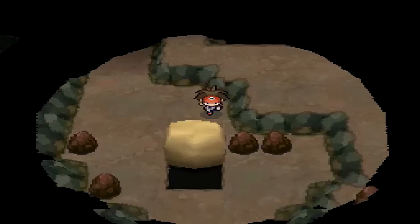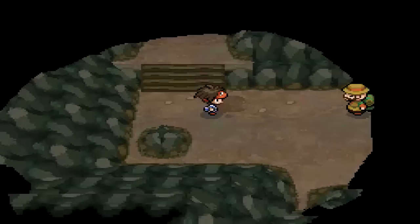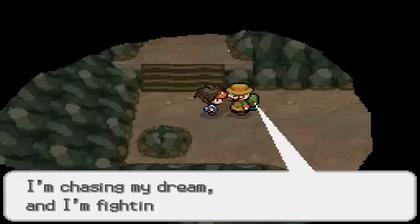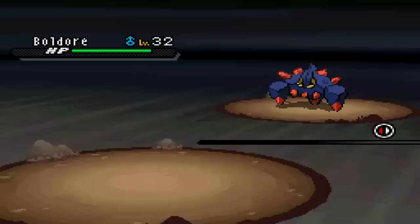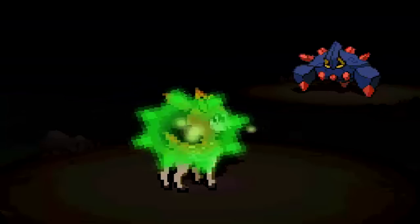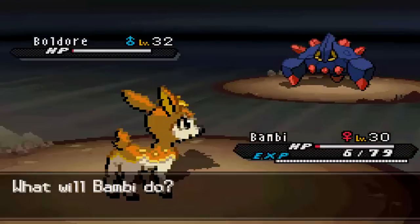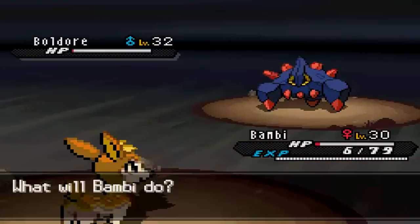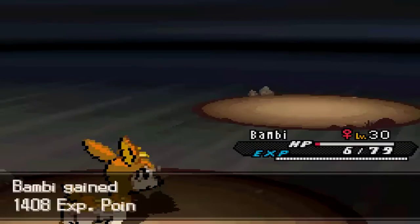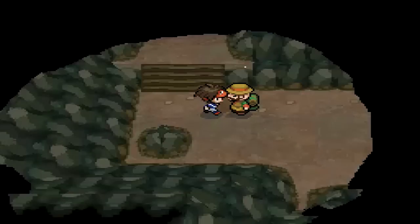I don't know if we'll actually get started on Chargestone Cave in this episode, but we'll start it up. I think there are a couple of new Pokemon here. This is actually the first instance where you can catch an Axew, the little Dragon-type Pokemon of this game — sort of the mascot. Basically the big Dragon-type that's always in the games, like Salamence and Dragonite. I don't know if there was one in 2nd Gen — I guess Tyranitar, even though it's not Dragon-type.